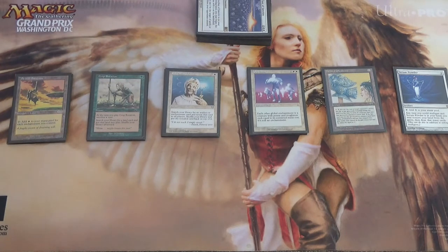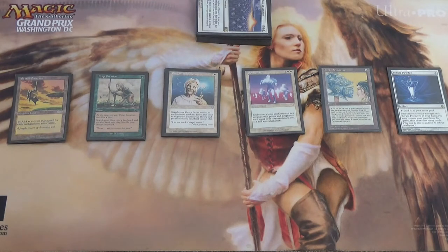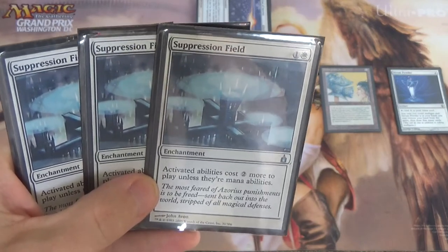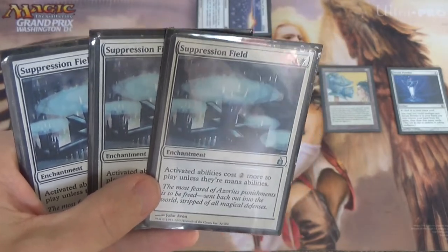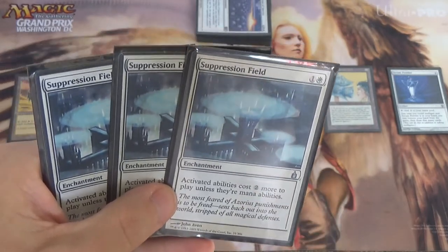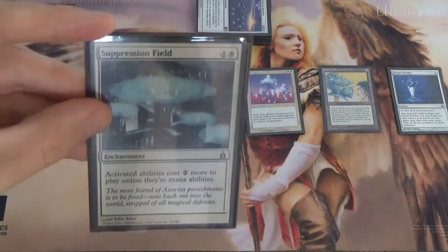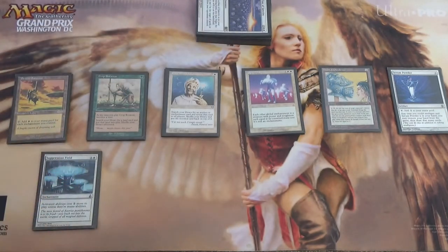If this is all we're doing, the deck would be terrible — the opponent can Force of Will us and we'd need to slow them down. That's where Suppression Field comes in: activated abilities cost 2 more to play unless they're mana abilities. You can lock your opponent out of cracking fetch lands. Turn 1 Serra's Sanctum, 2 Ley Lines, Suppression Field — keep the opponent out of the game long enough to eventually go off.